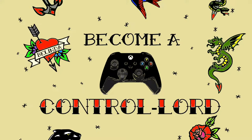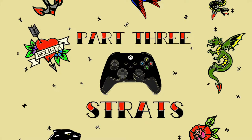If you're playing Sea of Thieves with a controller, you're playing the game on hard mode. While your settings and your accessories can help, the best thing you can do is utilize strategies that make you more dangerous in combat — strategies that just might make you a control lord. Part three: strats. Stick to the end and I'll share what is, in my opinion, the best advice any player can hear.